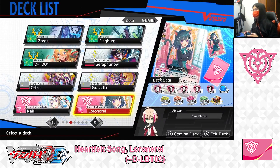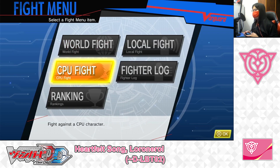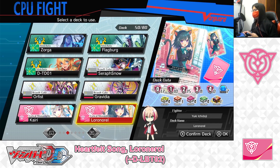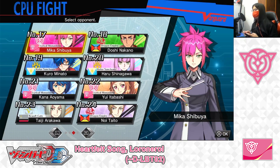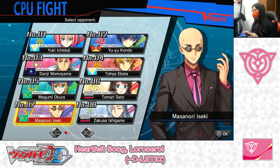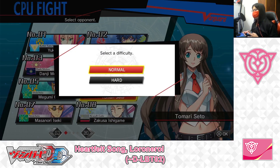Now it's time to test out the deck. Leaving the Edit Deck menu, returning to main menu, going into the fight menu. Selecting the deck I just built — the Lyrical Monasterio, Heartfelt Song, Lower Norrell, DLBT02 deck. Selecting deck and now choosing an opponent. I'll test it out on Tomaru Seto, Normal difficulty.